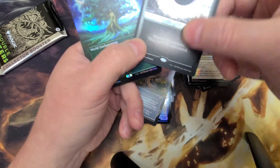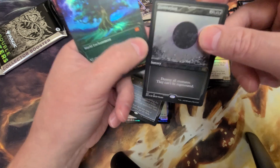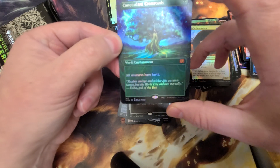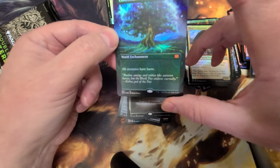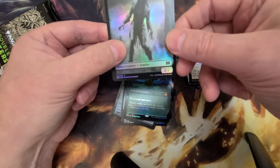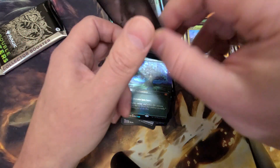Oh, that's even better. I love this, this is gorgeous, that's pretty. Concordant Crossroads — Borderless Foil. That's pretty as hell. And our token is... Is that a foil etched zombie token? I didn't know that was a thing.